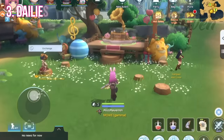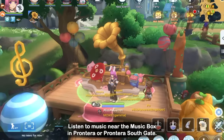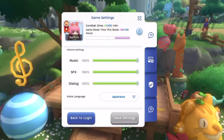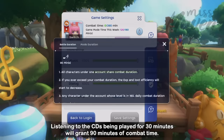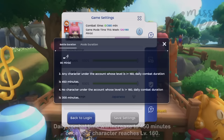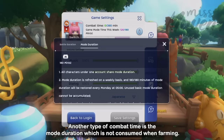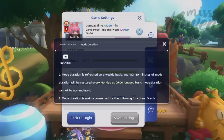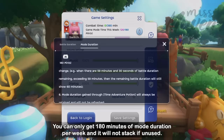Next, for the daily routine, the first thing you can do each day is to park your character near the music box in Prontera or Prontera Southgate. Listening to the CDs being played for 30 minutes will grant 90 minutes of combat time on top of the 300 minutes you get during the daily reset. This will increase to 450 minutes per day once your character reaches level 160. There's also another type of combat time called mode duration, which is not consumed when farming. You can only get 180 minutes of mode duration per week and it will not stack if unused.